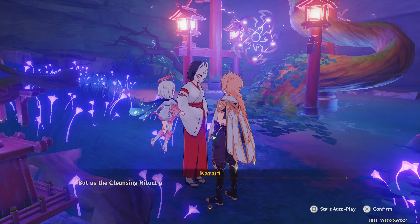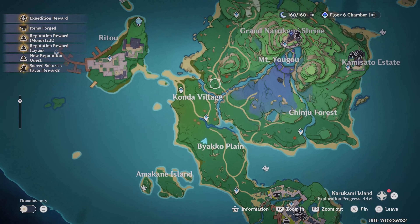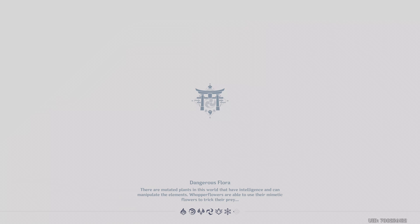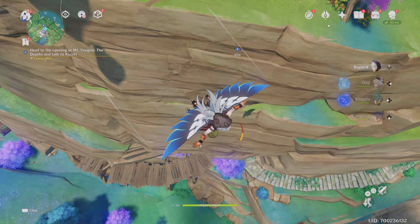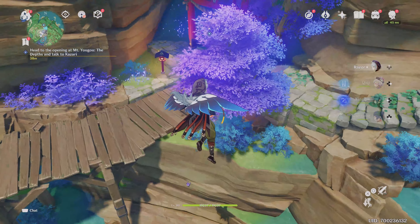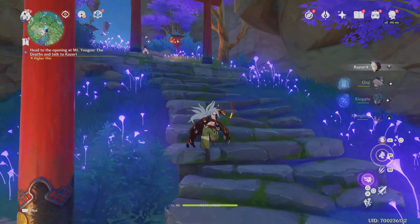After this, Khazari is going to want to meet you near Mount Yugao. Teleport over to Mount Yugao and then jump off the side of it down to this double arched gate here where you can find Khazari hanging out once again.